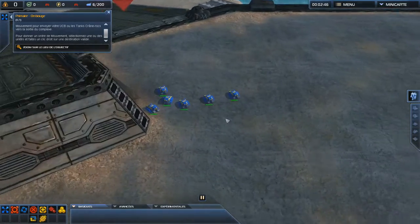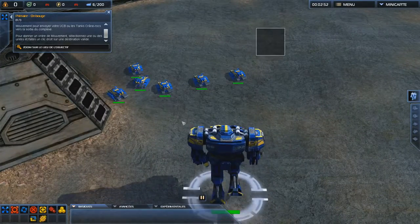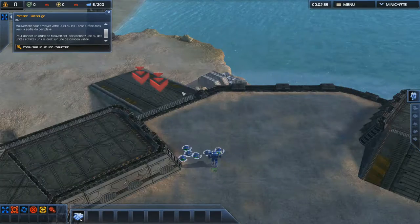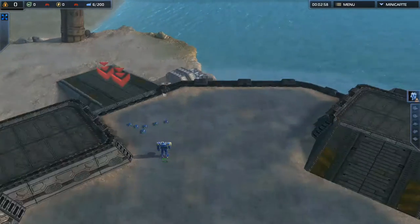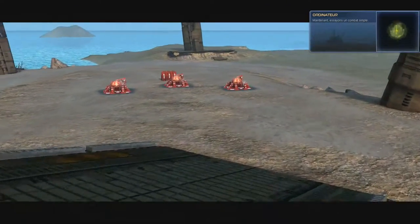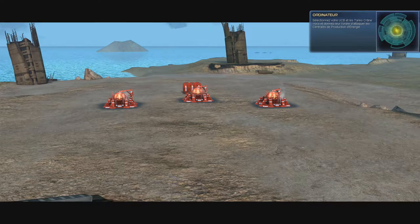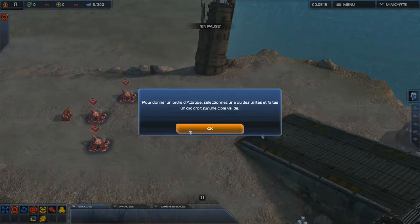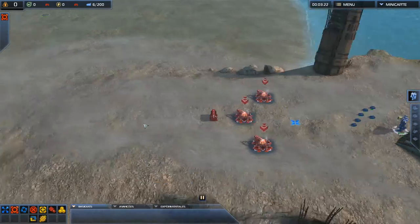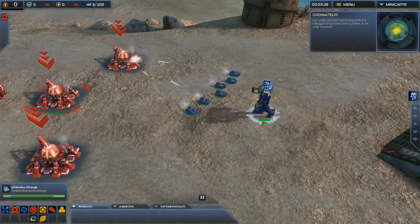Les années après comme ça, il ne faut pas être étonné. Mine de rien, c'est quand même très détaillé. Ce qui est dérangeant, c'est qu'on va perdre — quand vous verrez la production et tout ça, on va perdre énormément. You have successfully moved units outside of the facility. Now, let's try some simple combat. Some nearby energy production facilities have been flagged as enemies. Select your ACU and Rockhead tanks, and order them to attack the energy production facilities.